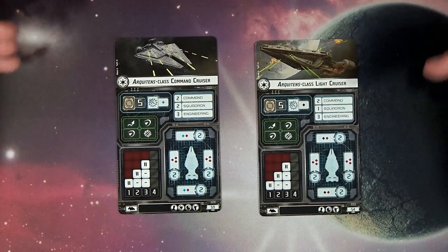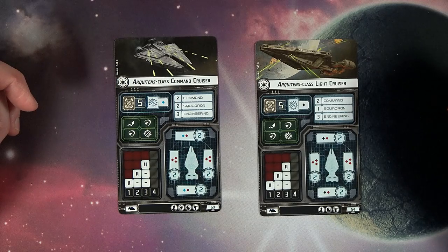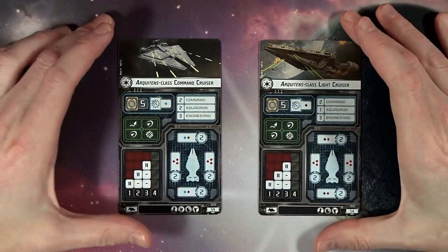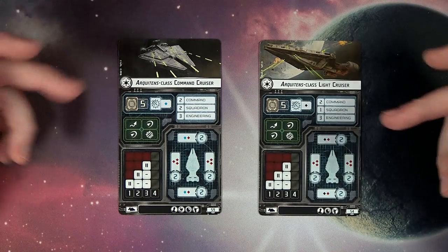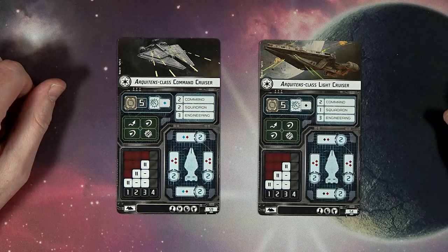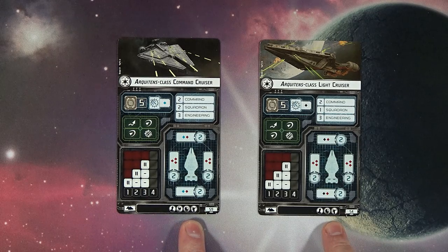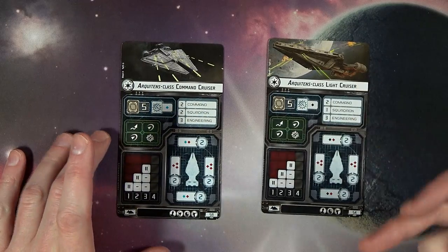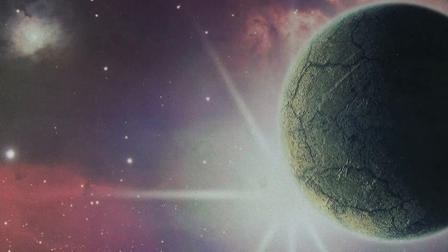The Light Cruiser upgrade card is very similar to the Phoenix Home, except it's a little faster — up to speed three, but only two yaws at the furthest point, so you'll have to maneuver carefully. It has two redirects and evades as well. The difference between the two versions is just the squadron values, defensive anti-squadron, and close-in versus blue dice. You can also take a support slot on the command version, whereas you only get officer, defensive, and turbo lasers on the light cruiser version. These clock in at 20 points under a Victory stock and should definitely not be underestimated.